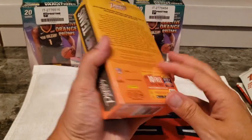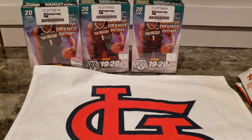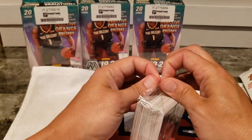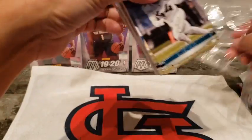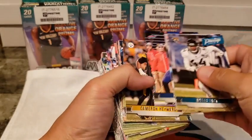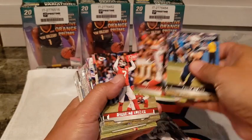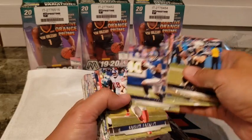Let's open up the 2019 Prestige. Maybe a Kyler Murray in here? I think I got this one for $25. We do have a memorabilia card in there, which is par for the course on the hanger boxes. Miles Jack, Harold Landry, Malcolm Butler, LaDainian Tomlinson, John Brown, Philip Rivers, Jimmy G, Deshaun Watson, Odell Beckham Jr., Harrison Butker, Josh Allen, Jordan Howard, Saquon Barkley.